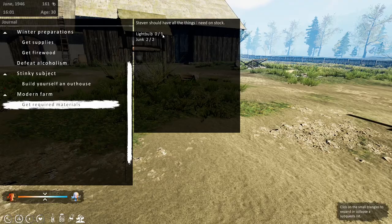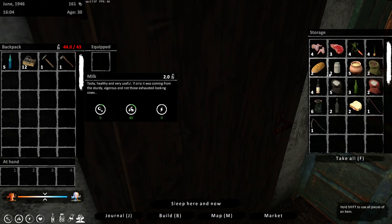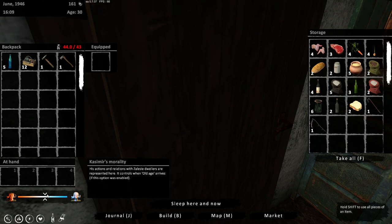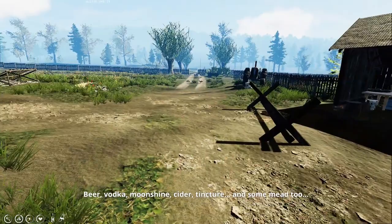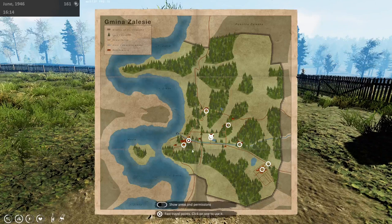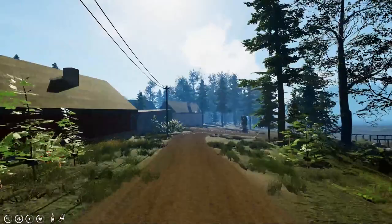I thought I brought the light bulb — I may have put it in storage but I can't find it. I seem to not be able to carry very much at the moment, which I don't know why — maybe because we're tired. We do have junk, so what we're going to do is fast travel back into town and continue selling it, which is basically going to fund everything else for us.